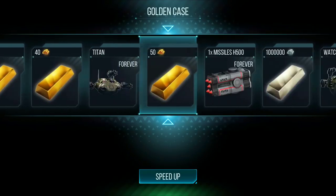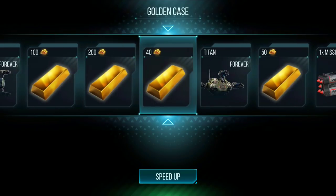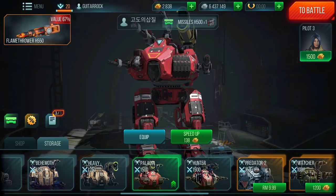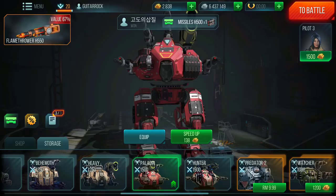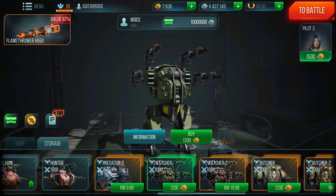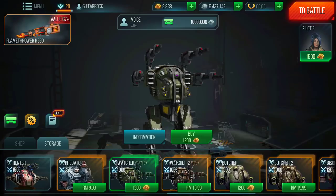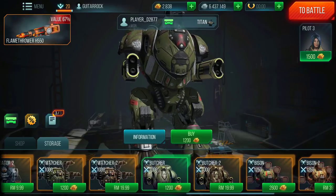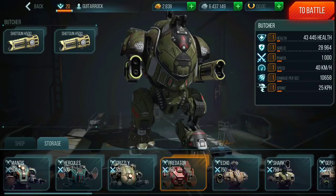Got 40 gold from another golden case — I'm done opening these. A fast way to lose gold right here. Maybe saving up gold and buying a robot is better — you can buy Watcher or Butcher. Butcher looks pretty badass, should I buy him?